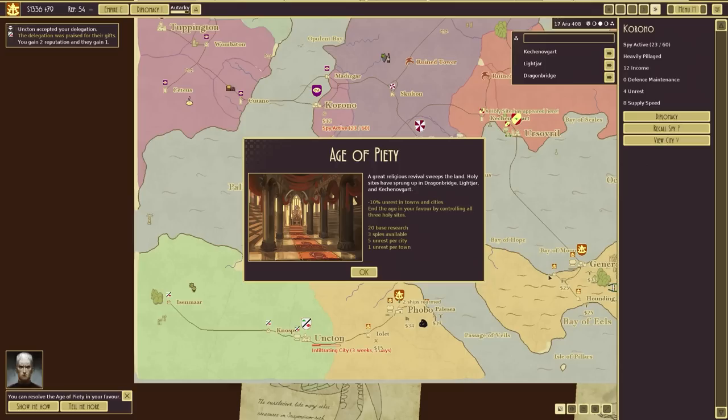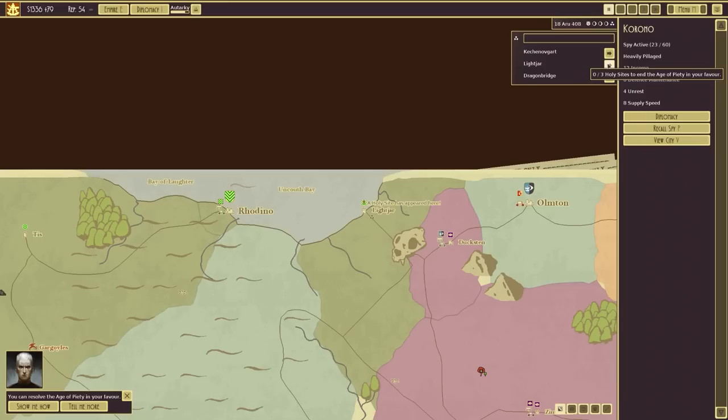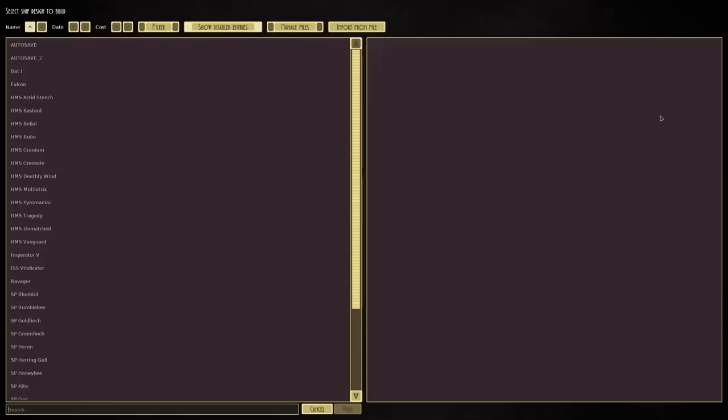Age of Piety - a great religious revival sweeps the land. Holy sites have sprung up in Dragonbright, Lightjar, and Ketchumwacht - minus 10% unrest in towns and cities. End the age in your favour by controlling all three holy sites. There's one, there's another, and there's another. Yeah, that's not going to happen.